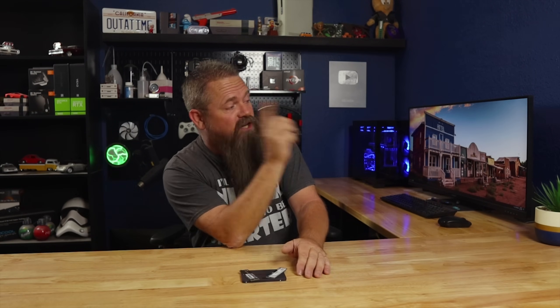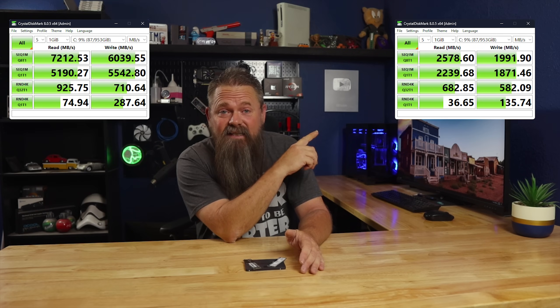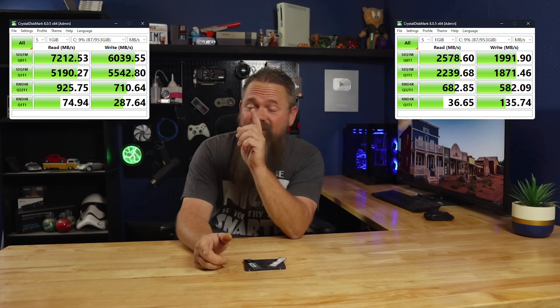Now if we switch over and compare the NVMe drives — the Gen 3 on this side and the Gen 4 on this side — there's a considerable difference in the top two lines with the sequential read and writes. We're looking at 2.5 gigabytes a second read and 2 gigabytes a second write off the Gen 3, but we're between 5 to 7 gigabytes a second read and 5 to 6 gigabytes a second write on the Gen 4 SSD. And even when we look at the random read and writes at the bottom two lines, we still see a pretty good improvement with Gen 4.